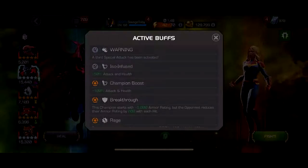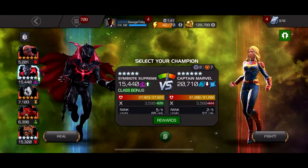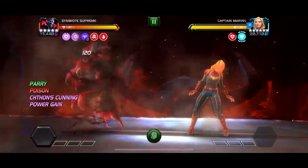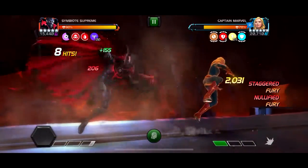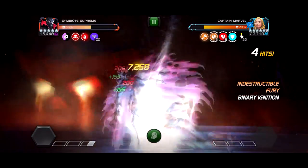Now moving on to fight number three, which is breakthrough rage Captain Marvel. You can use anyone for this fight honestly, but if you use high-ranking characters that rage will go straight to five very quickly, mixed with the breakthrough node. I just found energy characters that do energy damage, like Symbiote Supreme and other characters.